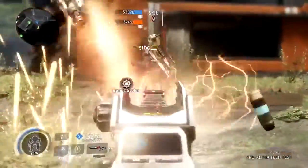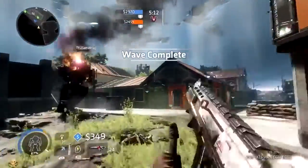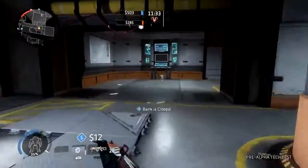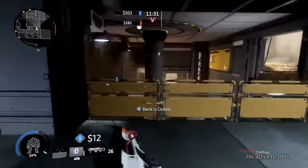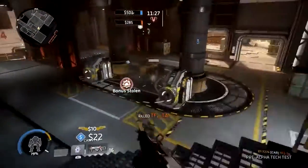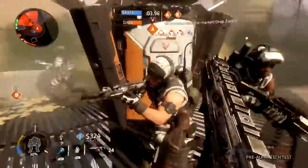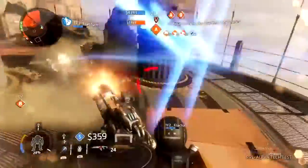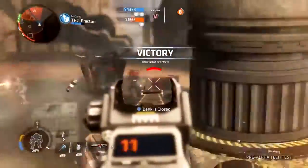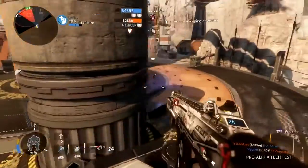There is a slight twist to this mode in that you can kill an enemy pilot and steal half of his money. This can lead to some interesting tactics such as camping the vaults and waiting for the pilots laden with their hot bounties to stroll on by unawares — killing them all and then banking that sweet cash you just stole. The team with the most cash after 15 minutes is awarded the win. It looks like if you bank $6,000 before the 15 minutes is up, that will force a win.